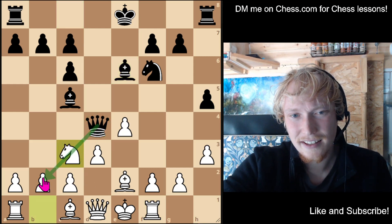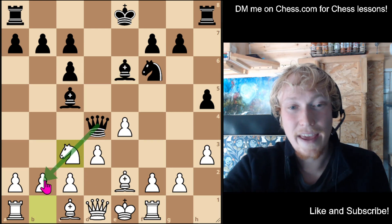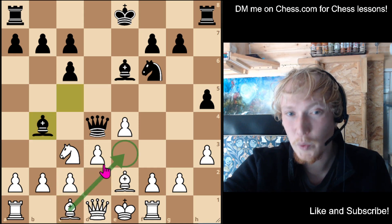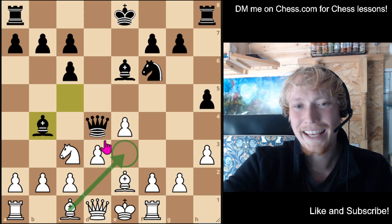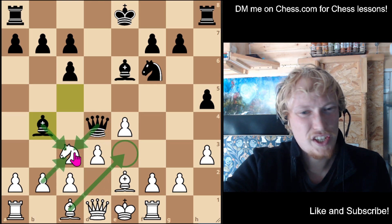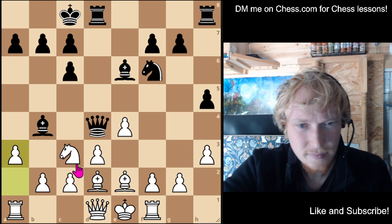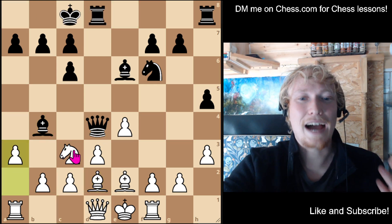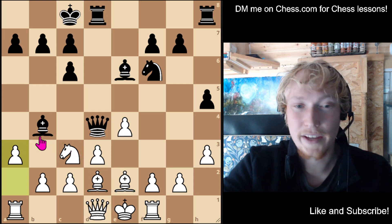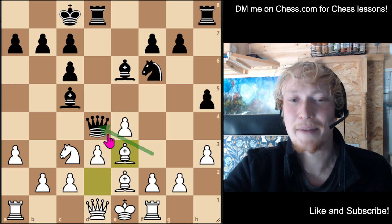Developing the knight to block the queen from hitting the b2 square, and then preparing to move the bishop out — which we can now do with a bit of tempo on the queen. Now if queen here, maybe they had some check — takes and check — I didn't fancy that. So I simply defend the knight, and now I'm very happy: everything's covered, I'm up a pawn, and I just start trying to trade pieces.